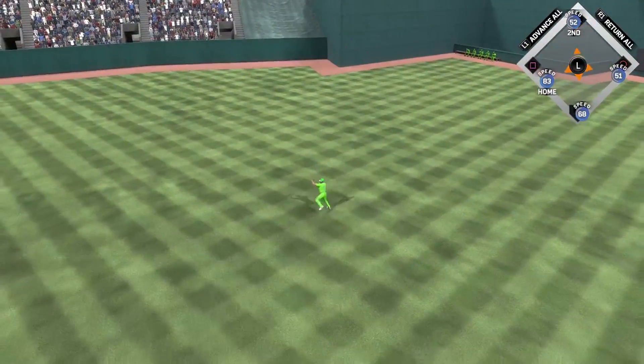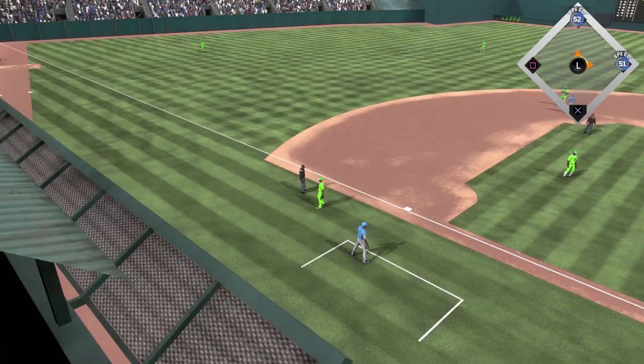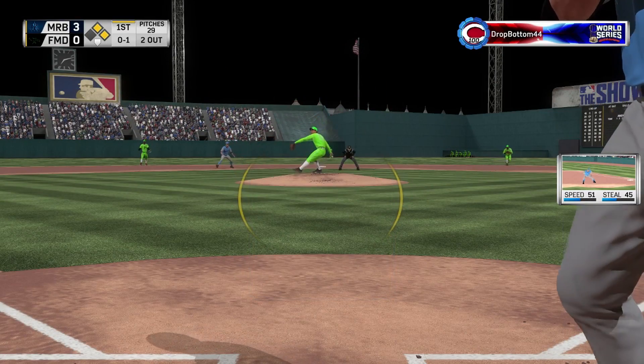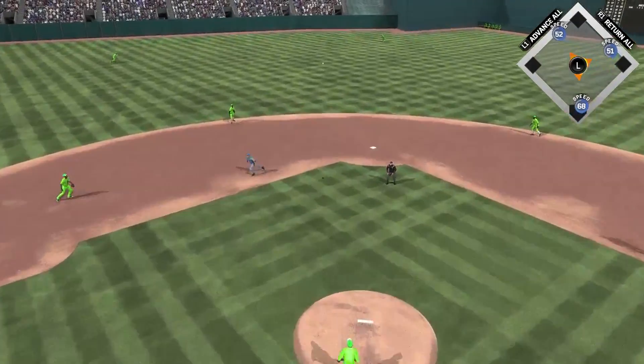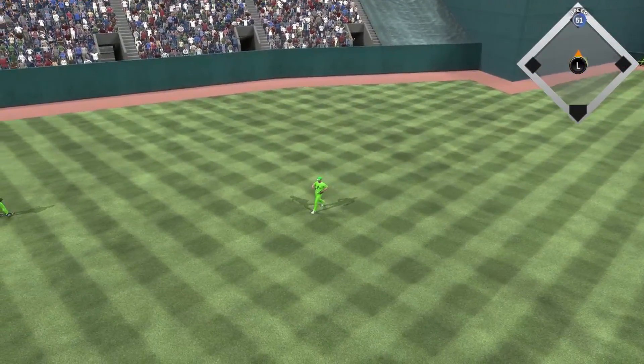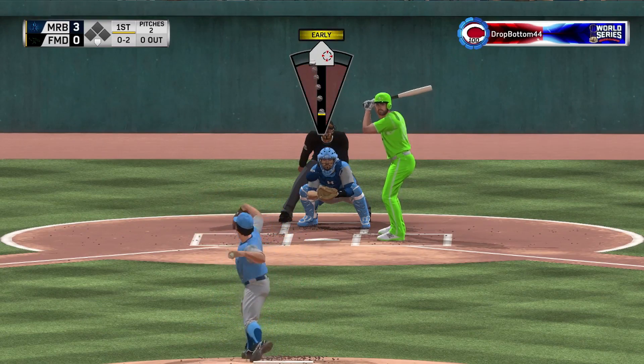Then Cal Ripken comes up, gets a fastball away, drives it up the middle — that's going to be two more runs scored, two more RBIs for Cal Ripken. Seager comes up on a 0-1 count, gets a fastball away and hits it really well, but it's right at the center fielder. We could have had a better inning — a lot of walks early, only a couple hits, but we do take a 3-0 lead.